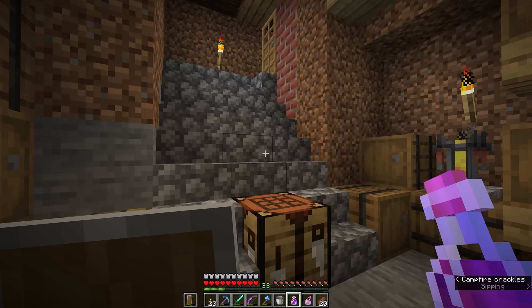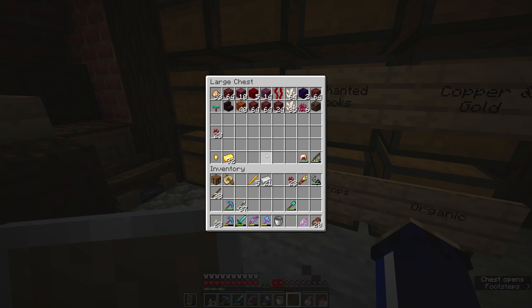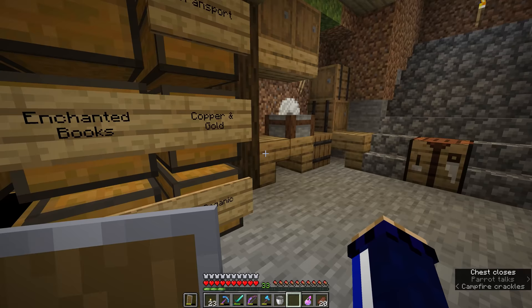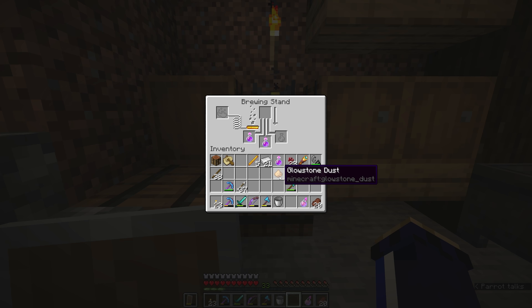Each potion has a couple of things you can do to upgrade it once the base potion has been brewed. We can take out one of the potions in the brewing stand, and if we add in another ingredient — in this case, glowstone dust — it will still brew up the remaining potions. What glowstone dust does is intensify the effect of the potions.